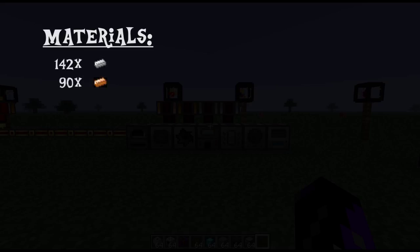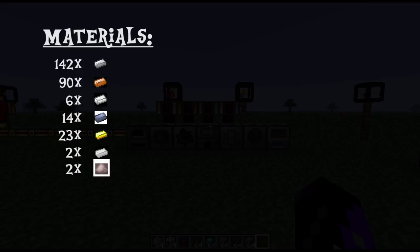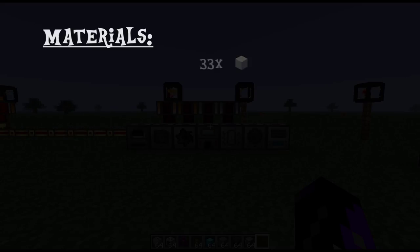90 copper ingots, 6 silver ingots, 14 lead ingots, 23 gold ingots, 2 tin ingots, 2 pulverized iron, 1 pulverized ferrous metal, 6 pulverized gold, 6 pulverized silver, 33 sand, 101 clay, 108 cobblestone, and 55 redstone.